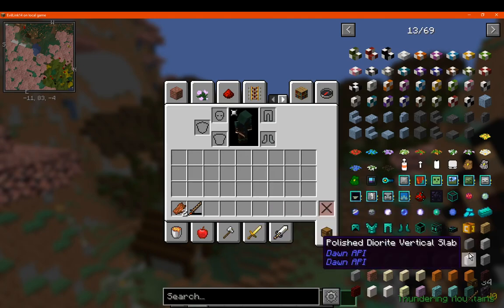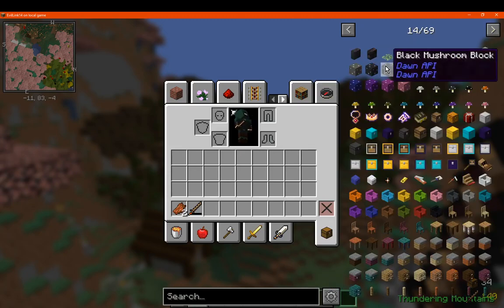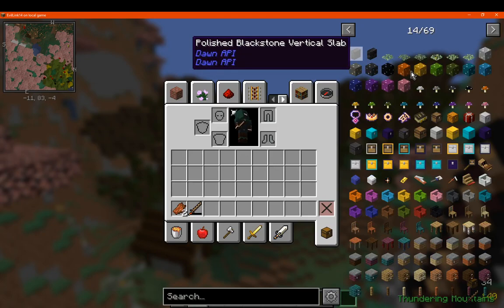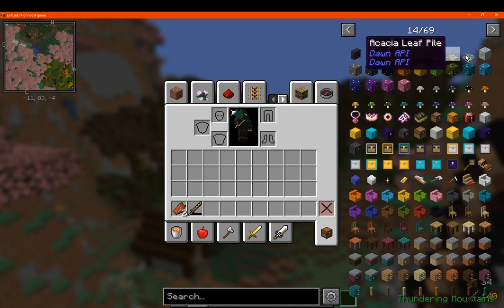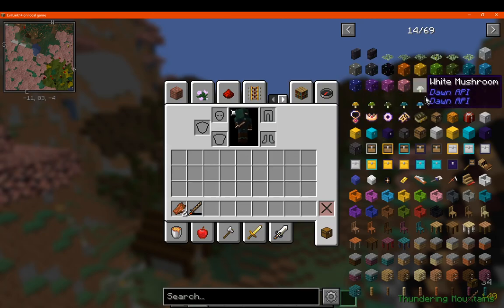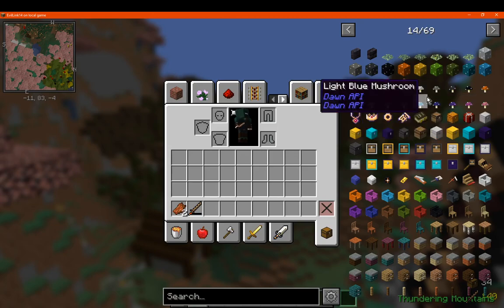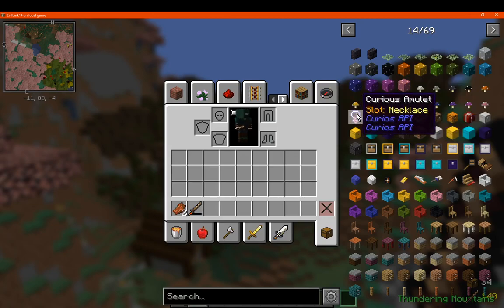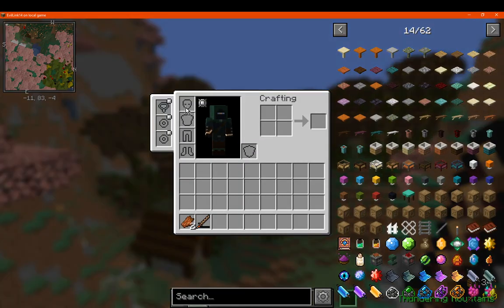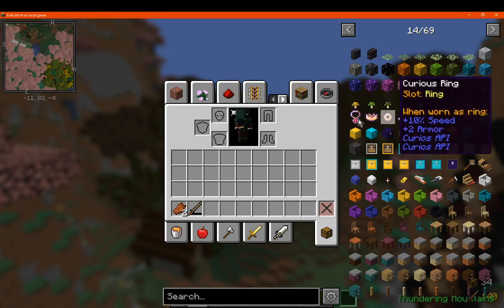You've got Dawn API, which also adds in a few things for building — more vertical slabs, some leaf piles, and some mushrooms as well. I don't know if these actually appear in the world in something like a swamp or mushroom biome, but I would assume they do. You've got Curious API for adding in a few extra slots for certain things.